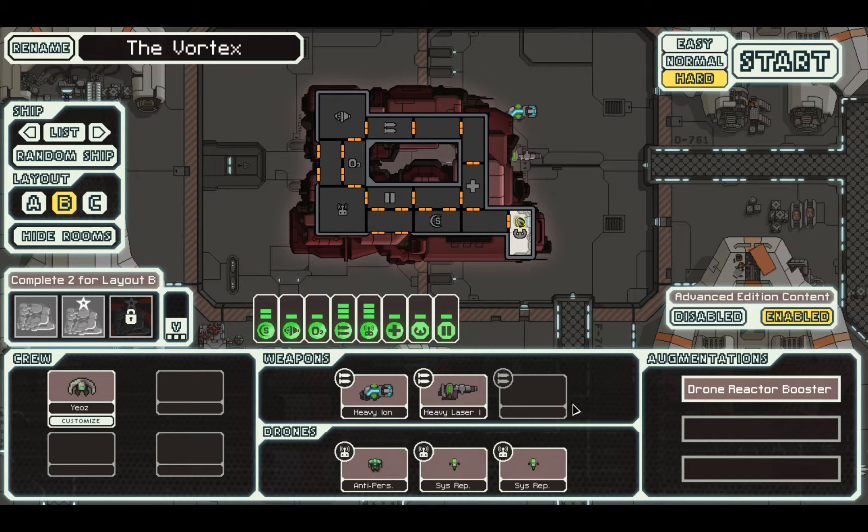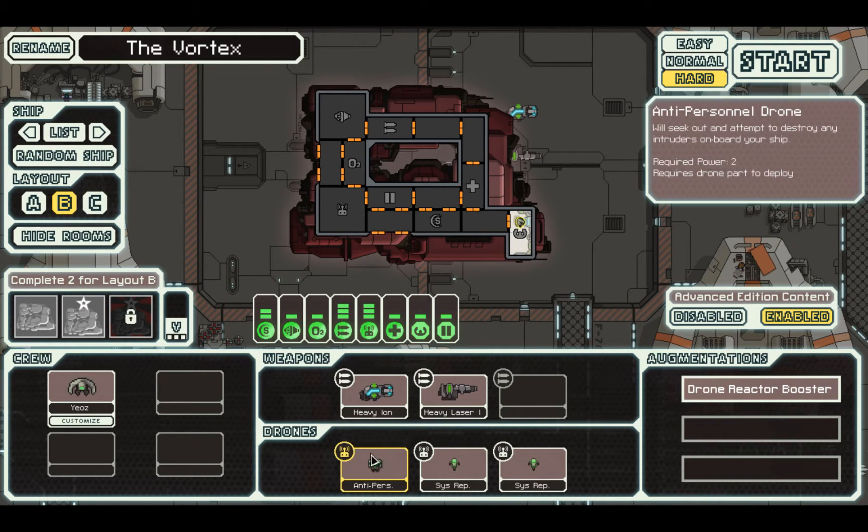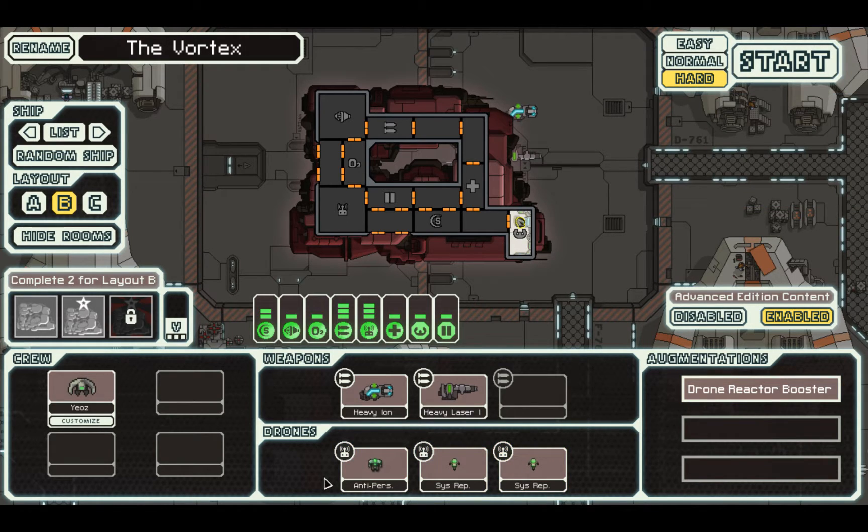There's one other good thing about this ship. Your reactor starts with two energy to help power your drones early on. Since we're going to plan to get rid of these drones, that means we're going to have two extra energy in the reactor right away, so we can rush up to level two shields and actually use them all the time fairly easily once we've managed to get rid of all this junk.